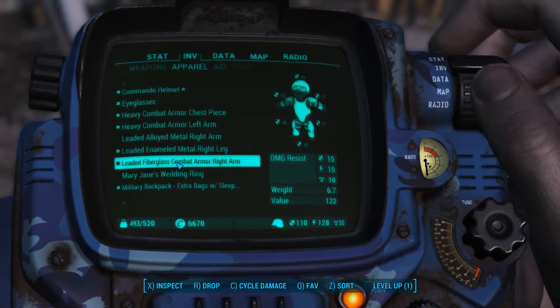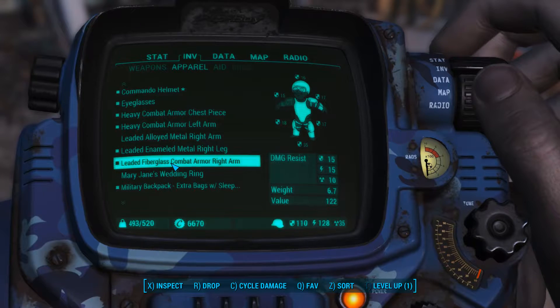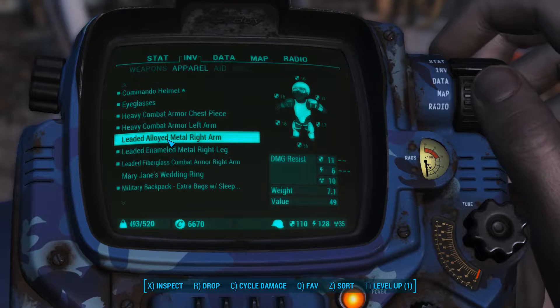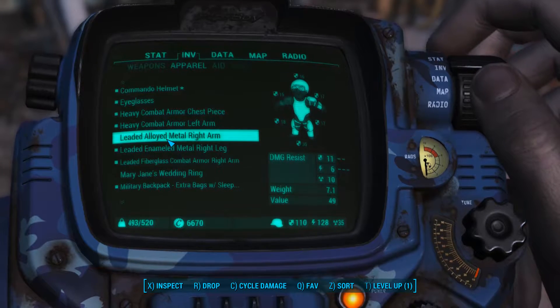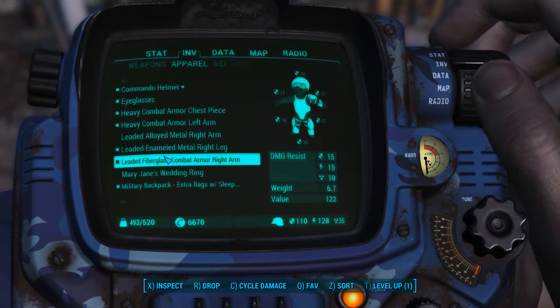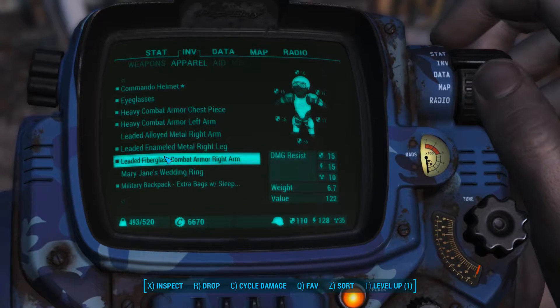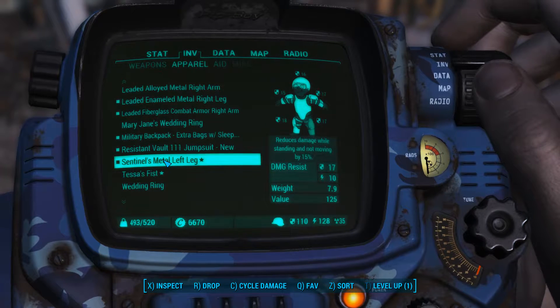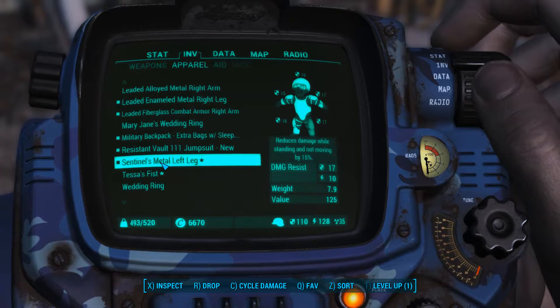Then we also have the right arm that we found — it's a leaded fiberglass combat right arm. Before we had a metal right arm which was 11 resistance, 6 energy resistance, and 10 radiation protection, and then that went up to 15, 15, and 10, so it was just better again. I'm very very happy about that.